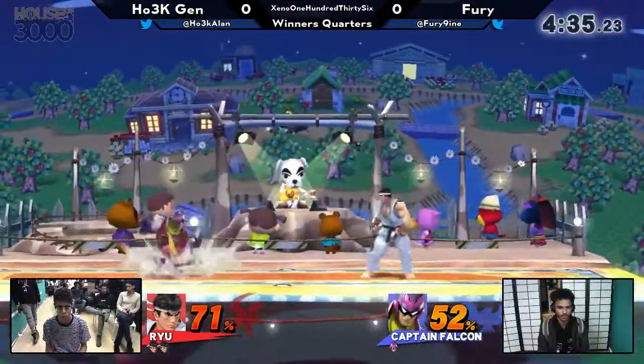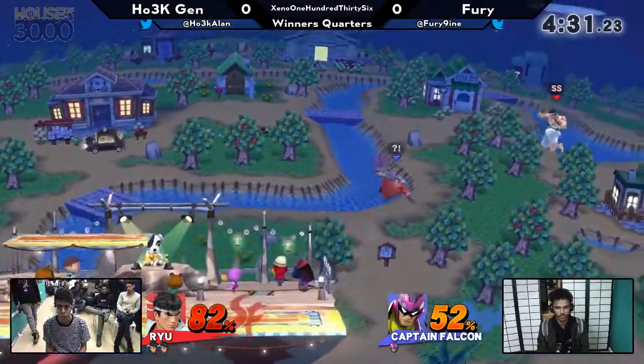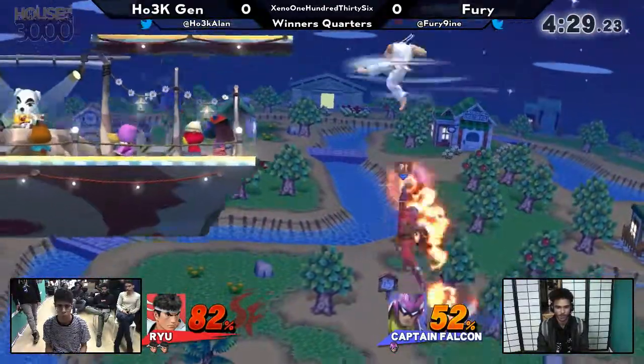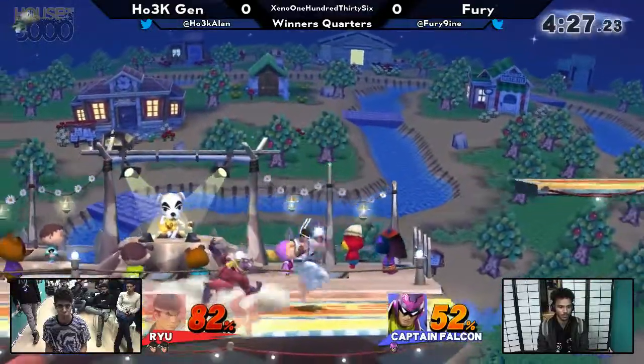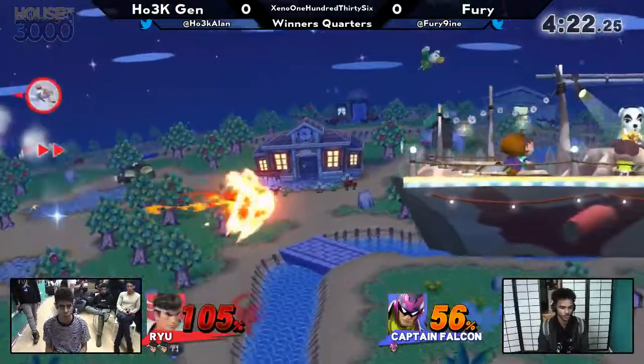Shell shifting — that's the coolest thing. I hope that comes back. Hydroplaning, everything. I love Squirtle, great character. So Gen's starting to run away with this one here, but at the same time, two hits could tie it up.